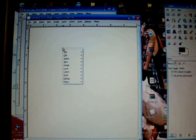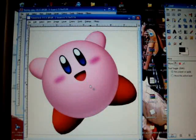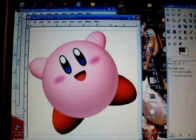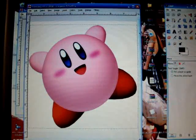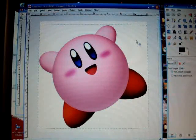Once in here, right-click, go to Edit, go to Paste - and there's your picture of Kirby. Yay for Kirby! You can see the grid going around him and stuff.